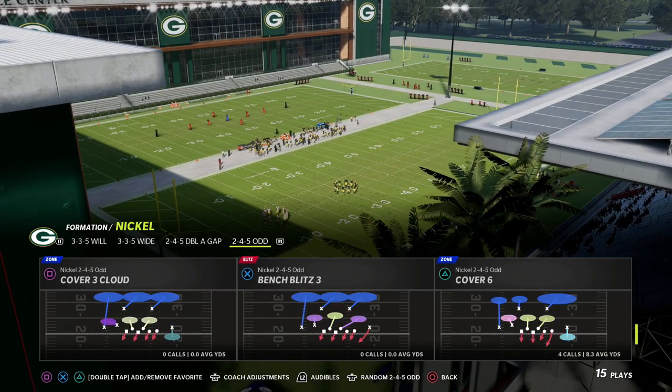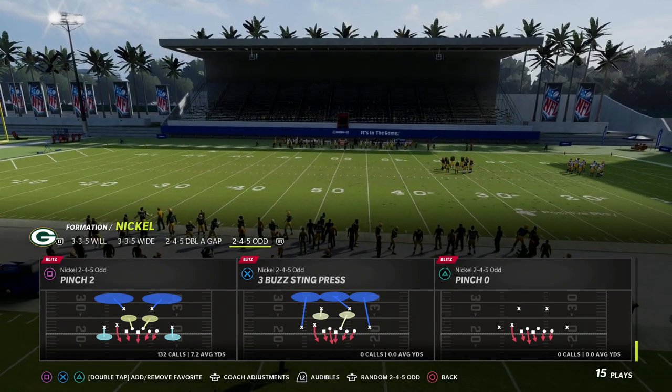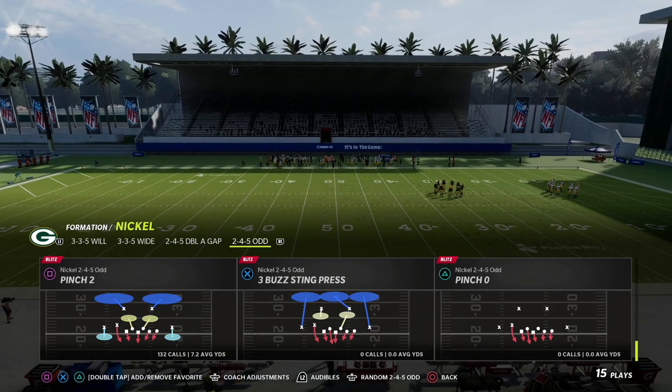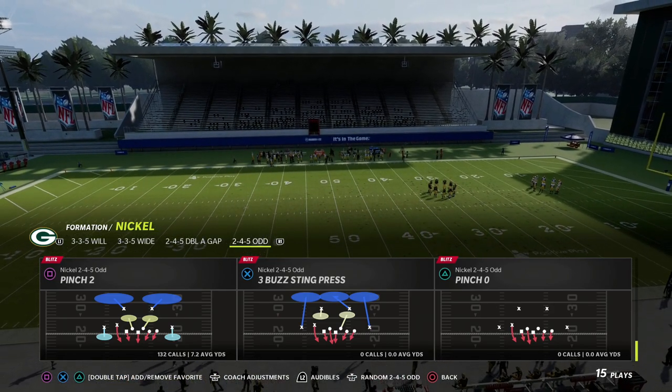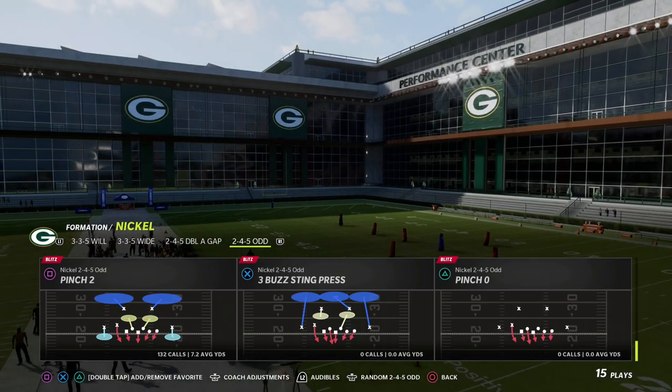Pinch Two is a really simple setup. Cover two is one of the best coverages to blitz out of in Madden — that's been true historically. In almost any Madden you'll see a good cover two blitz, and Pinch Two is going to be really good in Madden 23 as well. We'll show you why.